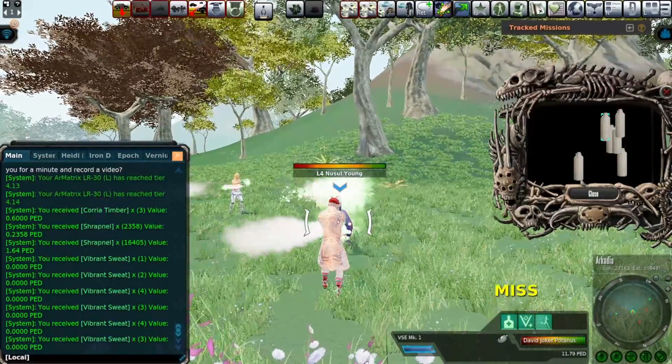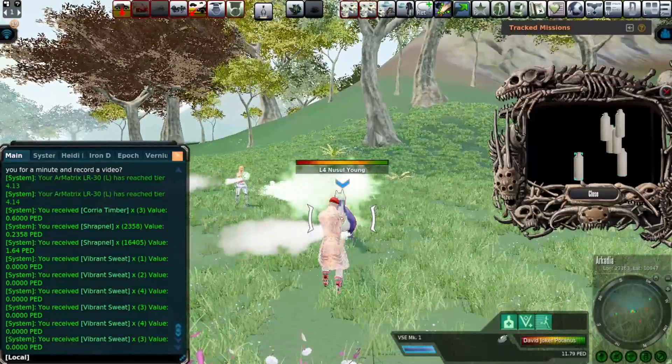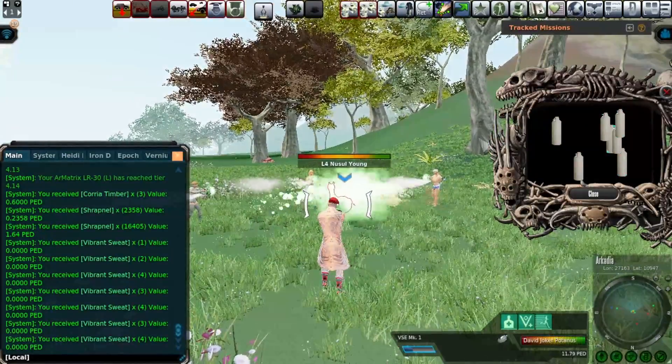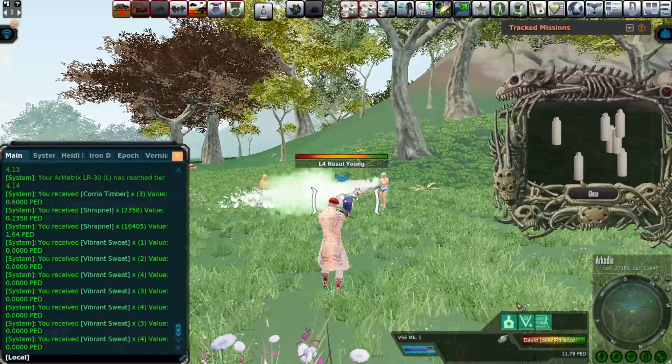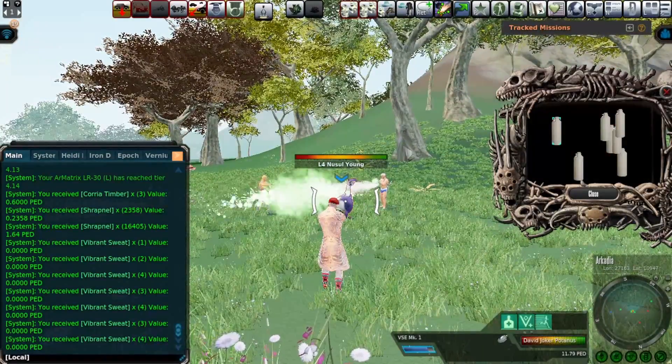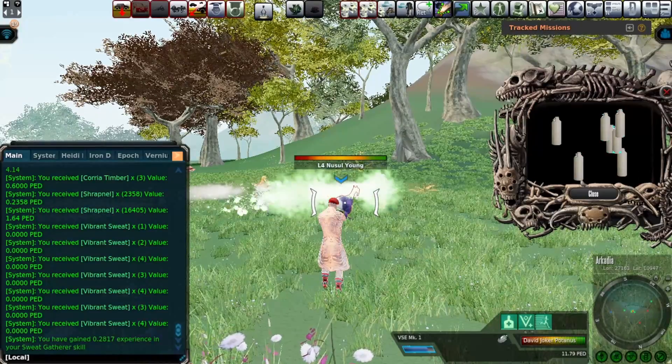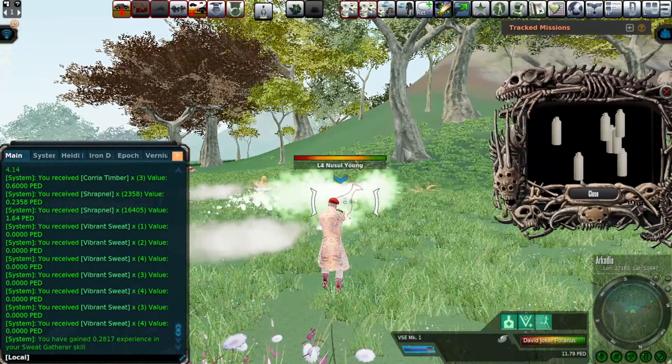So now we can sit here and get all these bottles of sweat. Look how much we're getting because he's not trying to attack me at the same time as I'm sweating it. Spreading out the aggro also makes the sweating a lot faster. So working together, you pool more bottles per hour than you would — far, far more than on your own.